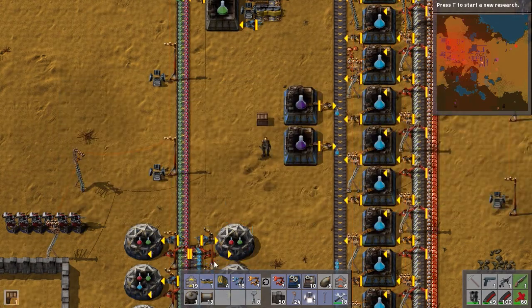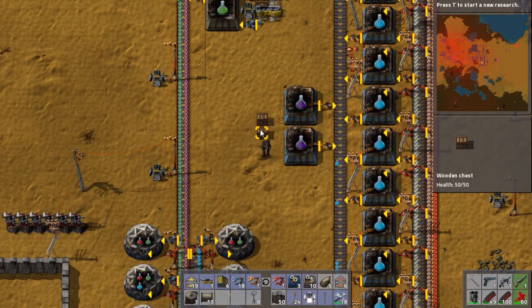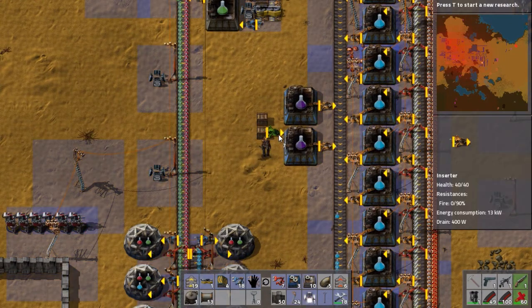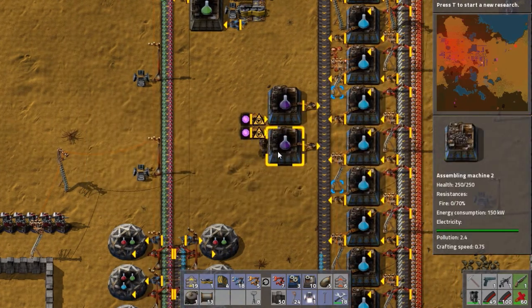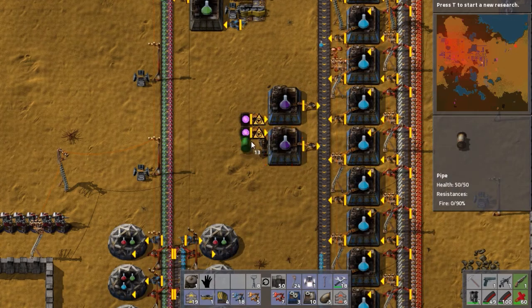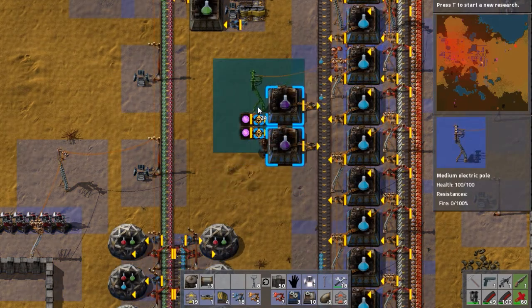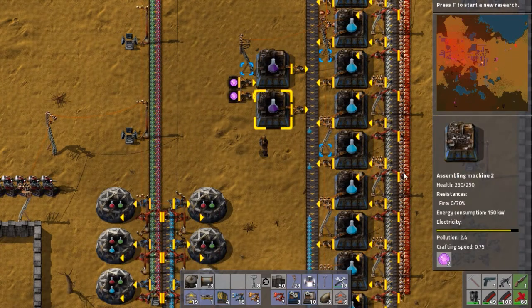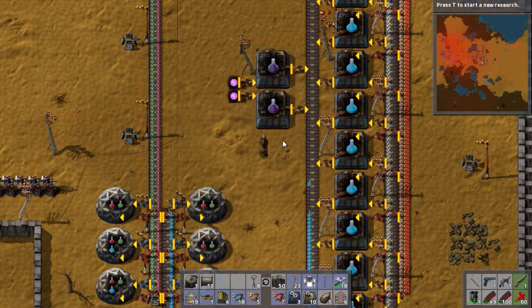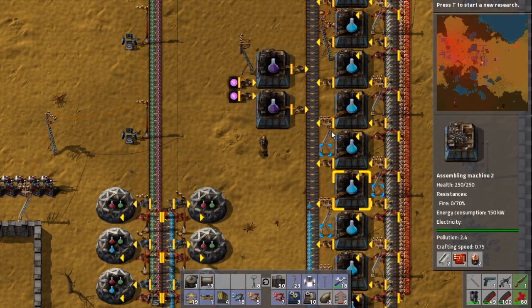Actually, let's make two of them. And one there. Just put an inserter into there, and I'm going to chuck half of that in there, half of that in there. Then just need to power it up, and job done. So that's Purple Science made — that's a hell of a lot easier than the Blue Science.